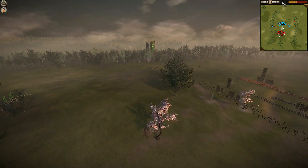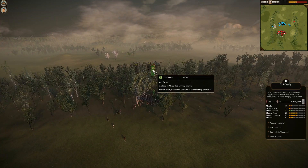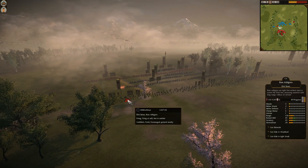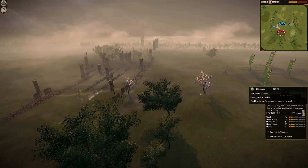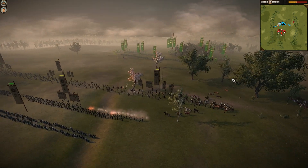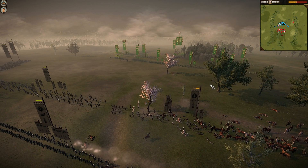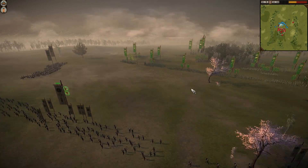On the other flank, another disaster is unfolding. My Yari cavalry has been caught by two units of Gothmar's previously hidden Yari cavalry. I attempt to at least salvage something by disrupting Gothmar's missile line, but my attack actually comes too soon and Gothmar does not overreact to it.